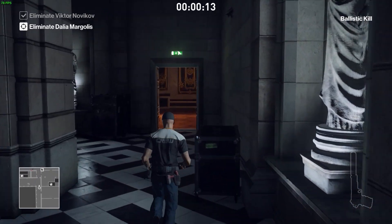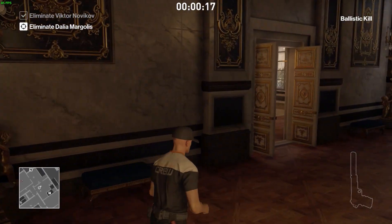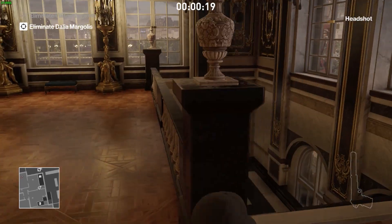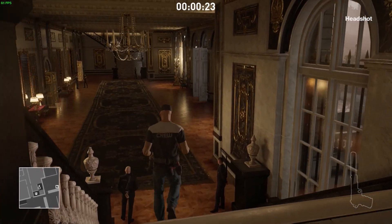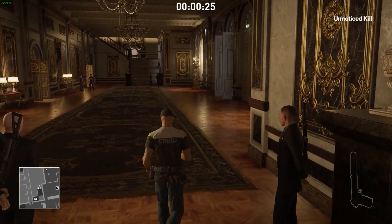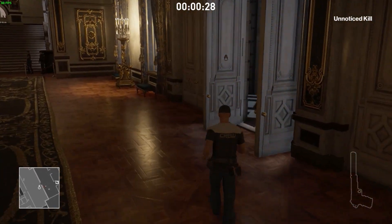Blowing up the fireworks makes Victor stop and not open the door, so I get a clear shot at him. His body won't be found until I exit the mission. Right now I'm making my way down the stairs into the helicopter exit, which is also where I'll be killing my second target, Dahlia Margolis.